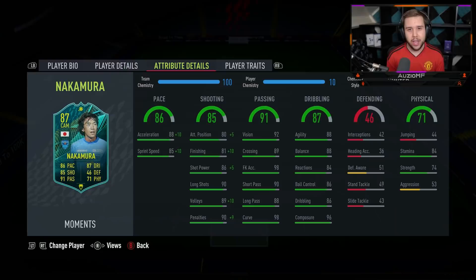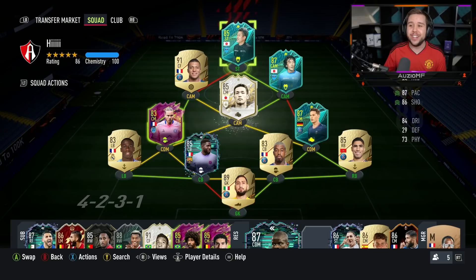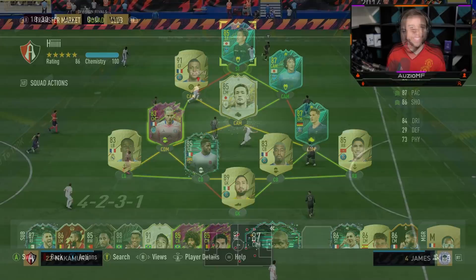We're going to be doing a double review in a single video — something we've never ever done. We're going to do it for Mura and Nakamura. I'm going to play both of them in striker positions because of the high/low work rates in a 4-4-2, but I also want to try them in their natural positions with a 4-2-3-1 — Nakamura at CAM and Mura at striker.